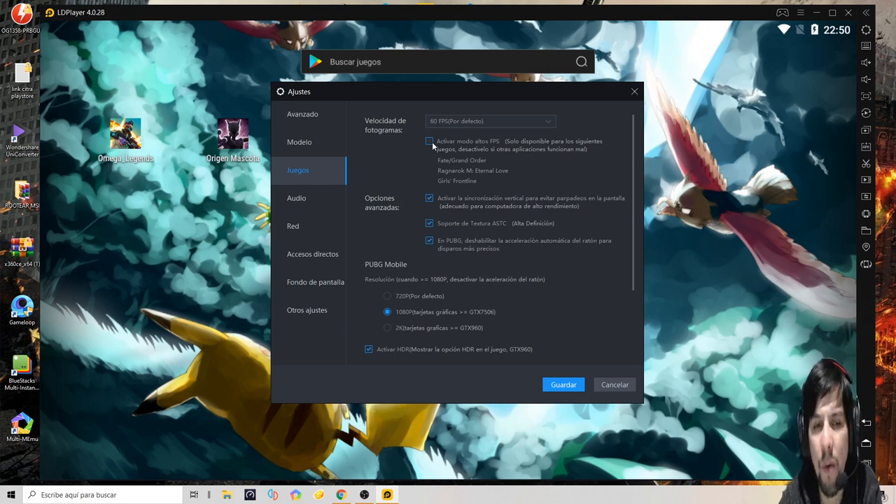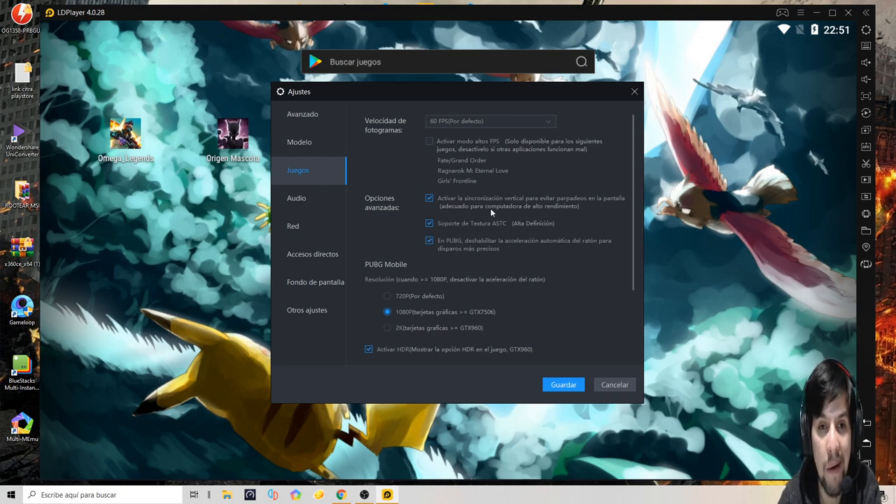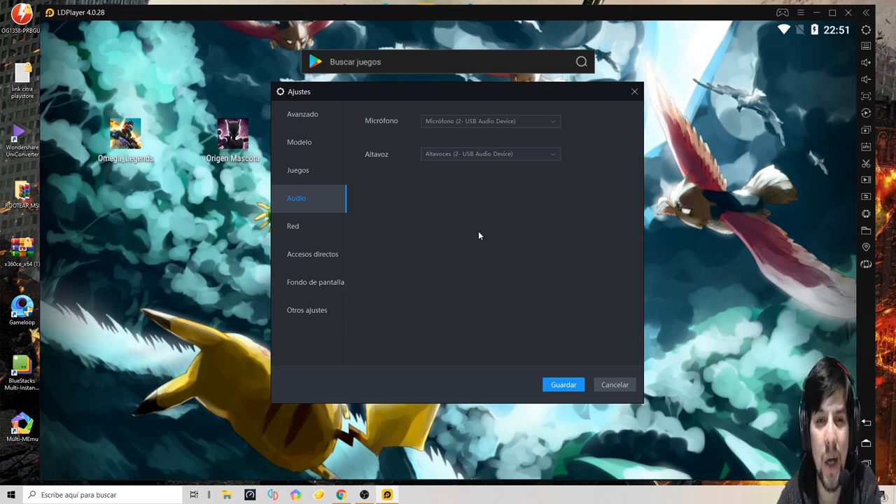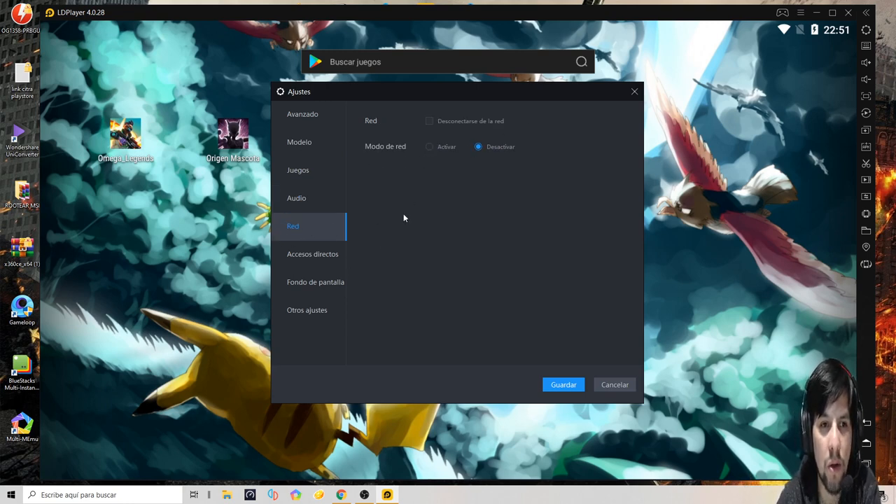Mayormente los juegos están a 60 FPS. Son pocos los que tienen más, quizás PUBG Mobile. En cuanto a texturas en alta definición, ponélas si tu PC es muy potente. Activar HDR va bien para PUBG Mobile que tiene HDR. Si tenés monitor 720 dejalo en 720, si tenés 1080 en 1080. En audio, en controlador micrófono, ponés el que vos tengas. Este emulador sí te deja escuchar a las personas con las que hablás en Free Fire.